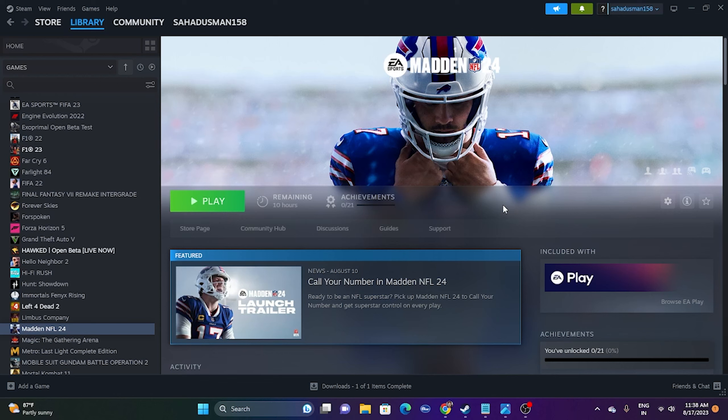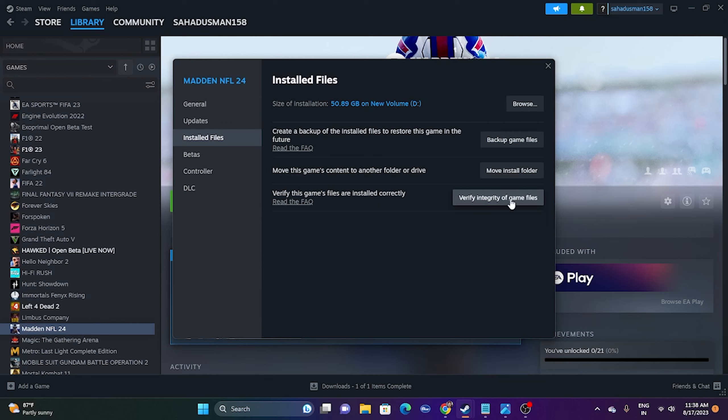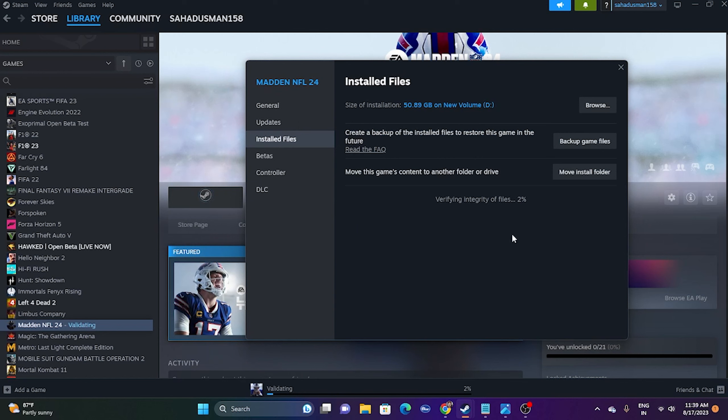The next step is to verify the integrity of game files — this is an important step that cross-checks every single file of the game. Go to the game in Steam, right-click, go to Properties, then the Installed Files tab, and click 'Verify integrity of game files.' The game is around 15.89 GB so it will take a while. Wait until it reaches 100% and then launch the game. If any files are corrupted or missing, this will fix crashing and related issues.